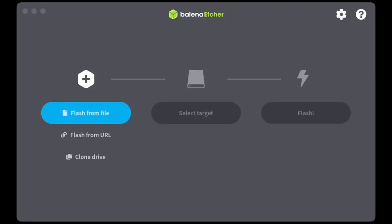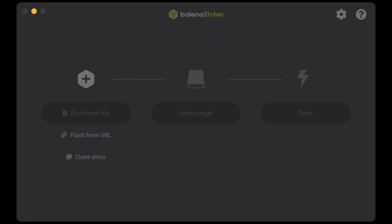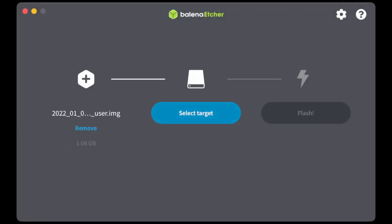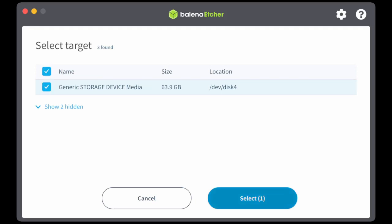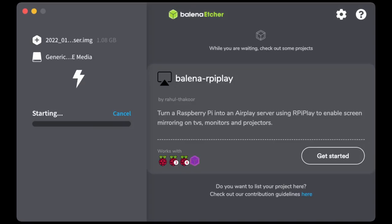Once you've downloaded and opened Balena Etcher, it's really easy to use — there are only three things we need to do. The first is to select the file we downloaded and click 'Flash from file.' The second is to select our target, which is our SD card. Then we click 'Flash.' It will first decompress the image, then flash the image, and then validate it. And that's it — you're good to go.